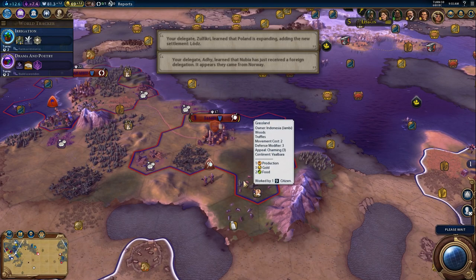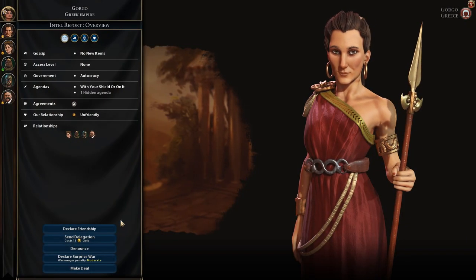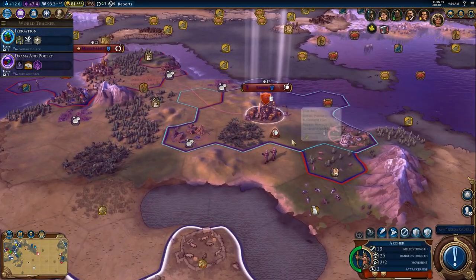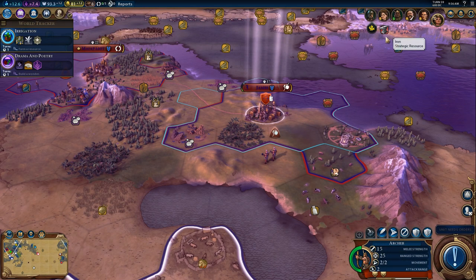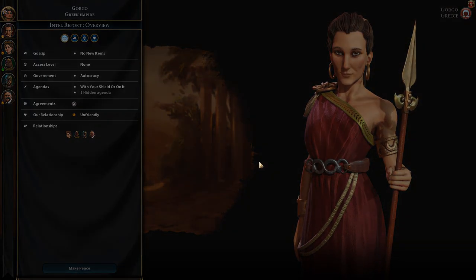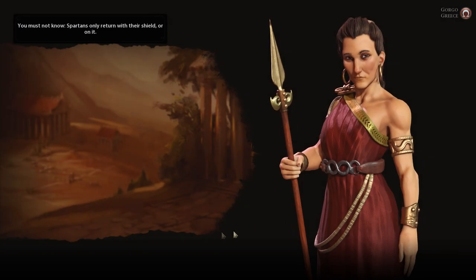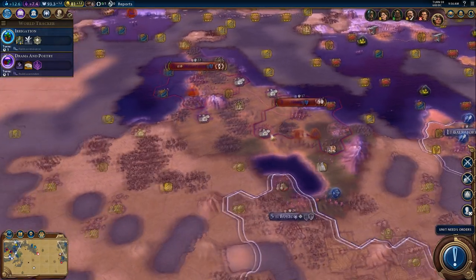I could declare war on Sparta and just be like, hey, give me my freaking builder back. I could declare a surprise war and get a war marker penalty, which technically would be justified because they captured our builder unit. You know what? I'm doing it. This is early game — surprise wars happen all the time. We were trying to build a good relationship, but they stole my builder. Come back on your shield or on it — just like the line in 300. Now give me my builder.